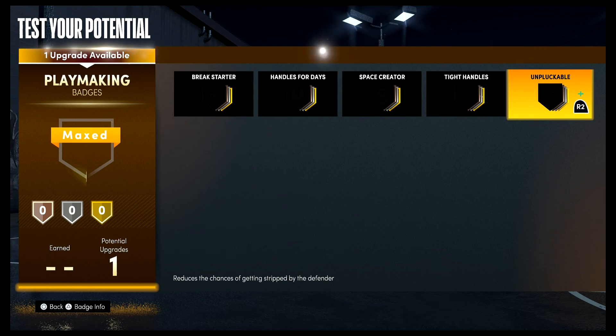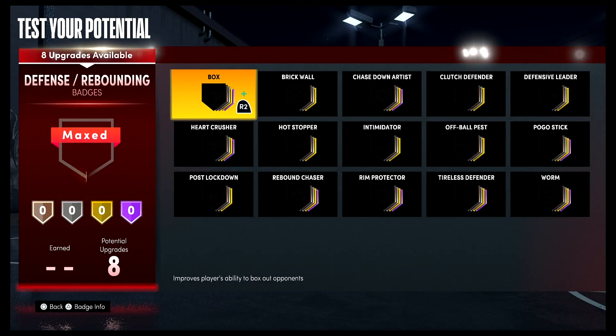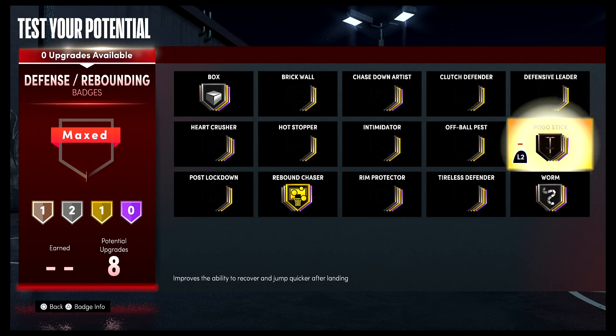For your one playmaking badge, you're gonna put it on unpluckable. For your defense and rebounding badges: box on silver, rebound chaser on gold, worm on silver, and pogo stick on bronze.